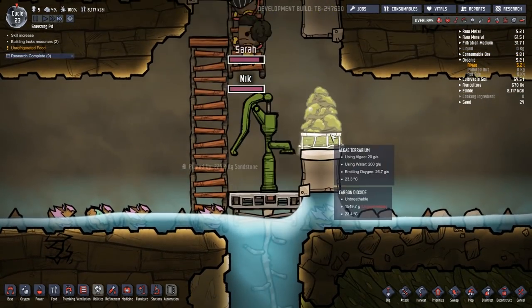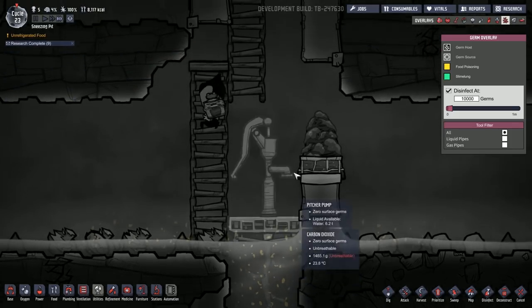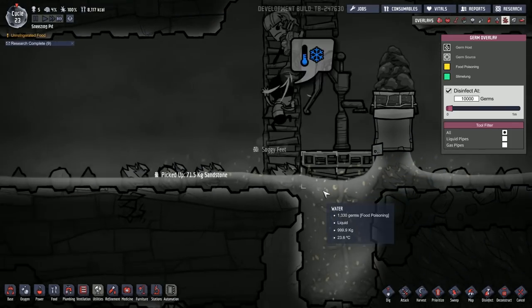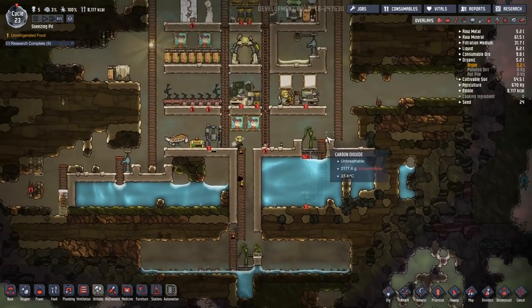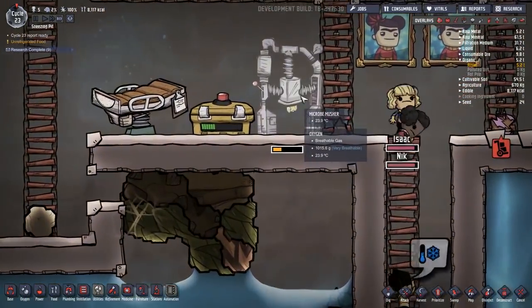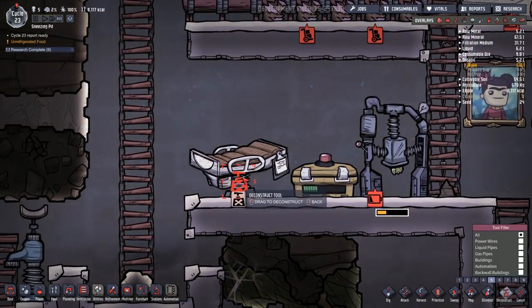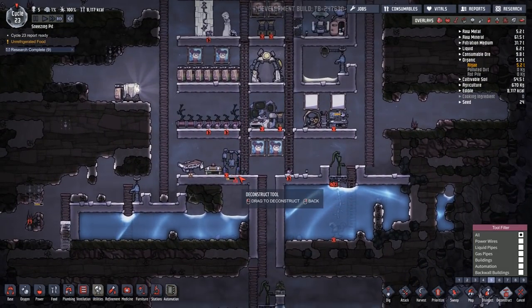Isaac's using the pitcher pump — great. The water does have food poisoning but I don't think using it to power the algae terrarium matters; the terrarium shouldn't suffer from food poisoning so it should be fine. I do want to do the wash basin setup though, so let me deconstruct the med bed. We're going to have to find a new place for it, but we're kind of running out of space here. I do want to move this water so we can get another level going at the bottom.